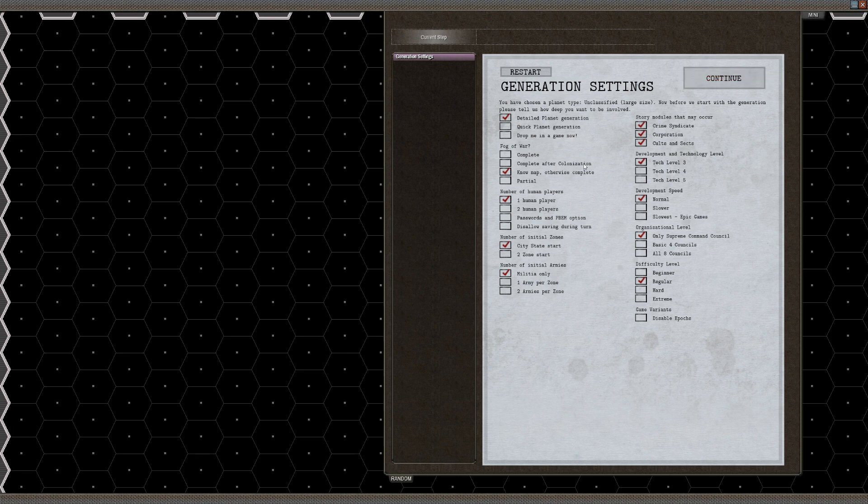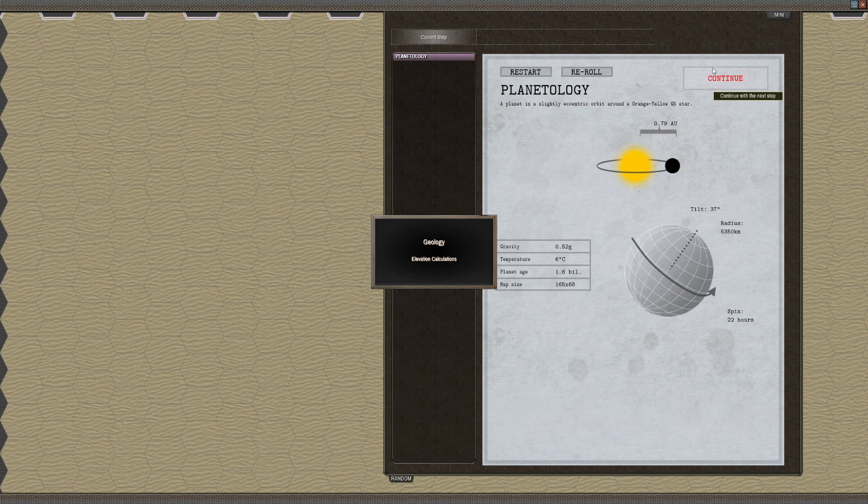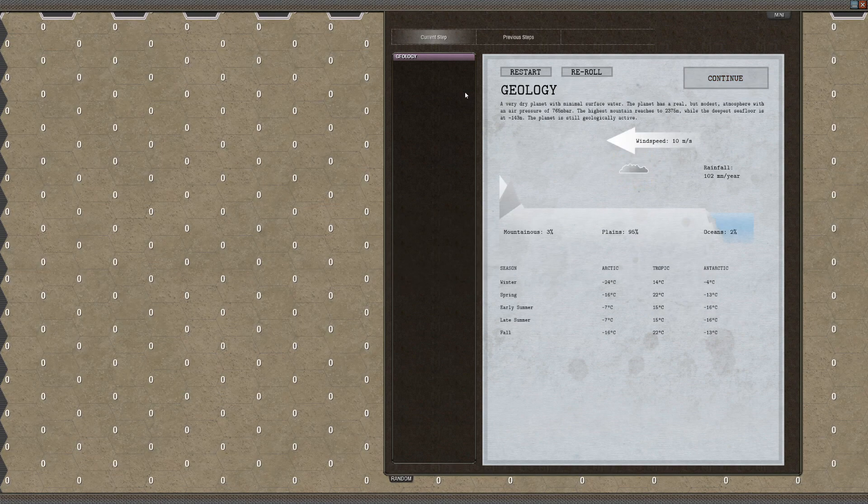This way I know the map but I don't know anything else — I don't know where all the other zones are. That's perfect. Alright, so I'm going to go straight, no rerolls. We're 0.7 AU, 22 hours, 6 degrees — it's going to be quite cold by the looks of it.